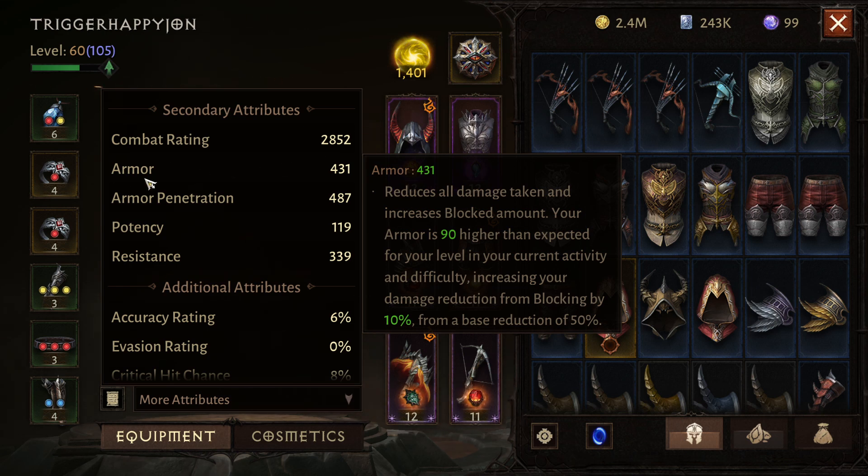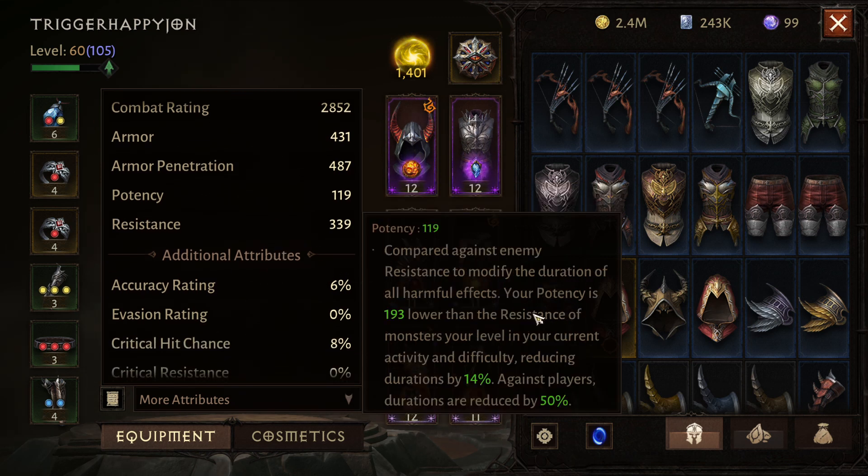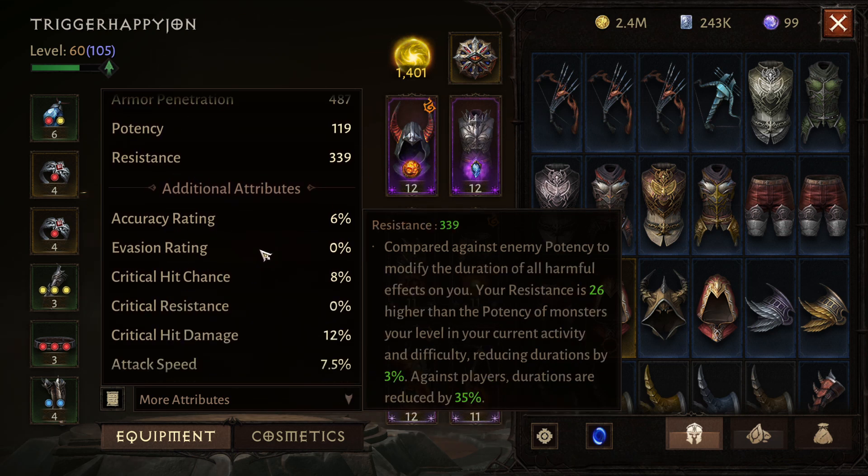Armor pen is going to be extremely impactful as we progress into the late game because it is straight-up crit damage. However, if you don't have a high damage amount, your crit damage will be absolutely useless. The easiest way to think of it: armor pen equals crit damage. Potency is the resistance modifier — it determines if a debuff on an opponent will actually land, get extended, or last a long time. I've stacked my resistance high as a Demon Hunter so I can resist CC effects, since that's what will destroy me in the later game.